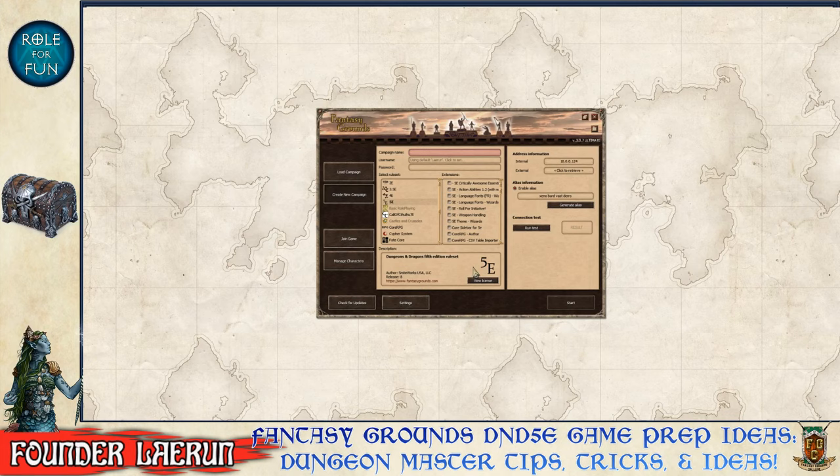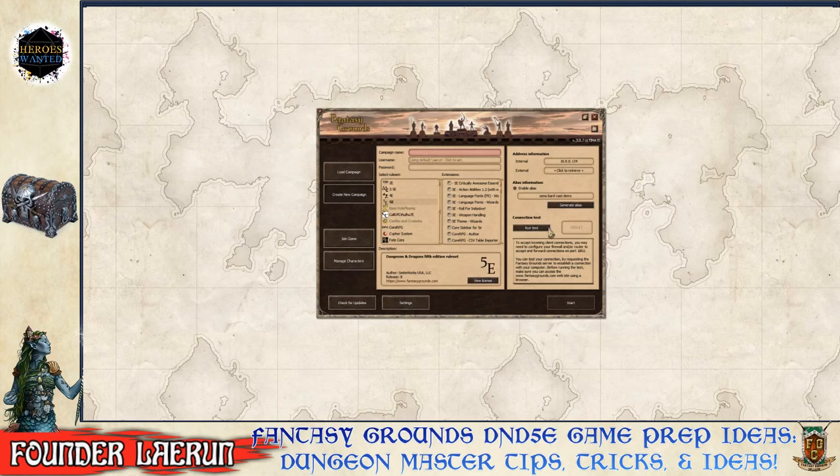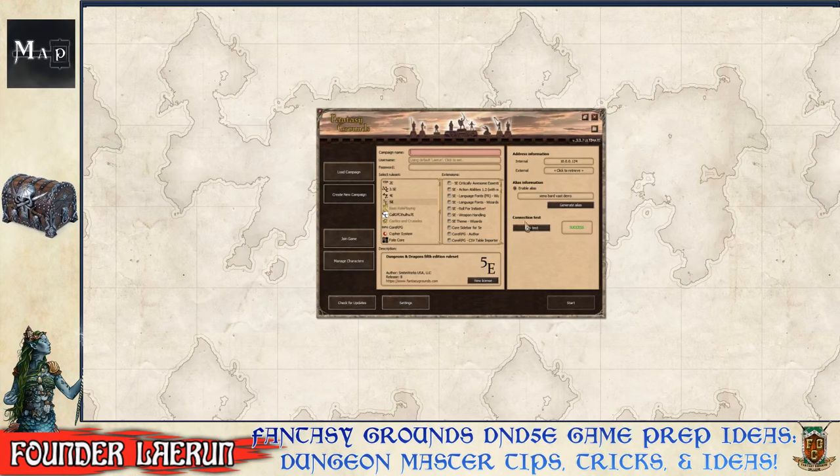The 5e rule set is selected and a new game is being created. If you plan on hosting as the DM or Game Master, you need to hit Run Test. If it says success, you'll be able to host. If not, you'll need to resolve your network issues. This campaign will be called Saltmarsh Campaign.